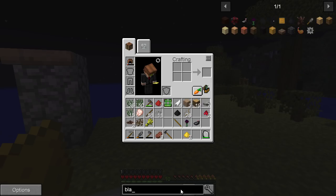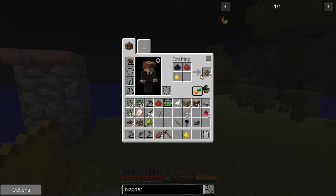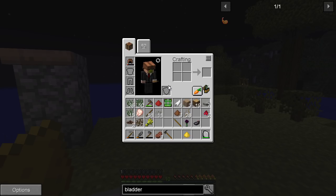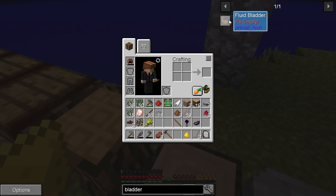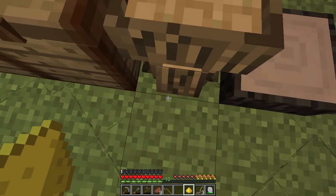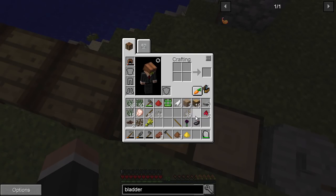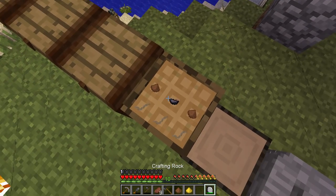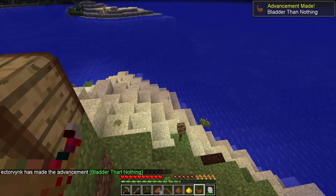Bladder — there we go. We need that as well, which we can make. So we need some twine — we can do that. Plenty of plant fibre. There we go. One, two, three... two, one. You go there — you and you. Excellent. Bladder — the nothing! Love it.